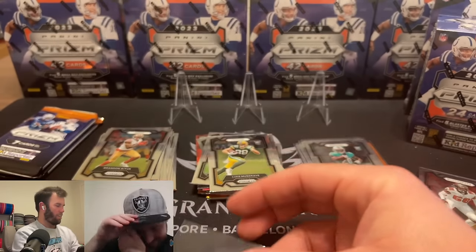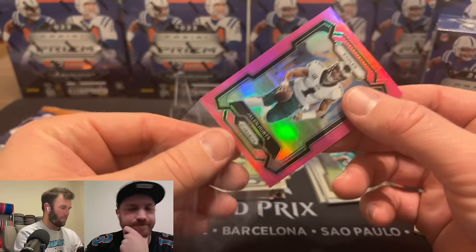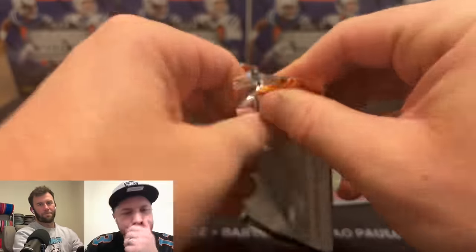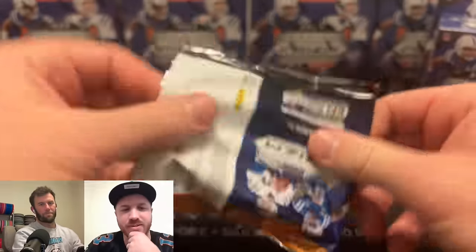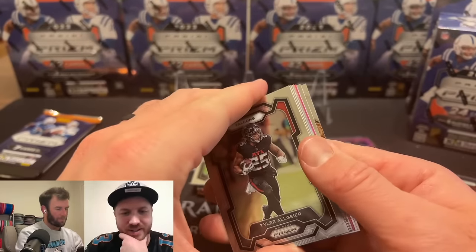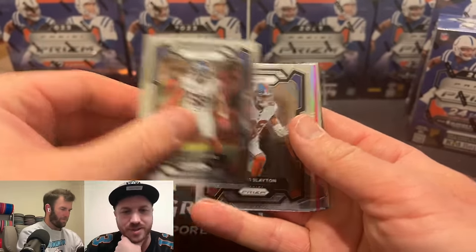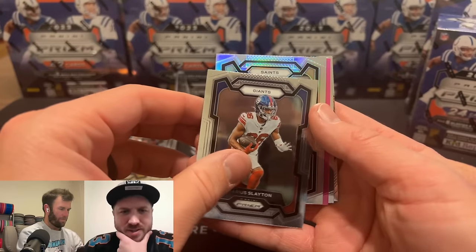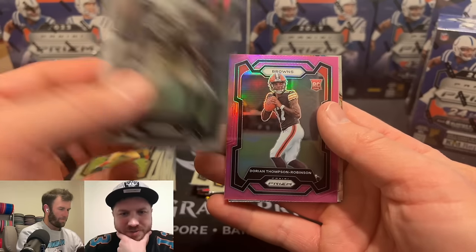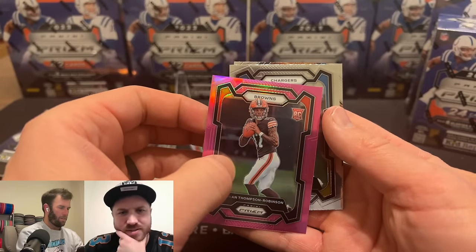Show me a Texans card just so I can call Stroud. I've gotta tell a story — Kurt Warner was bagging groceries for a bit, then came back and won Super Bowl MVP. He's got a full documentary, great family man, I think he's got five kids. Just a great, inspirational story.